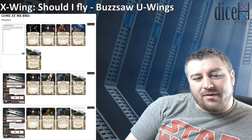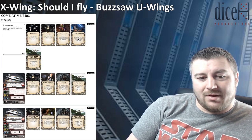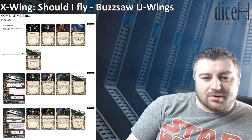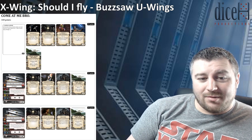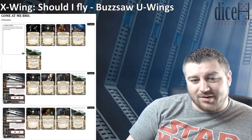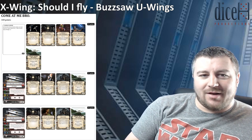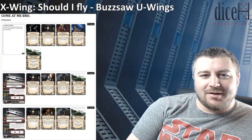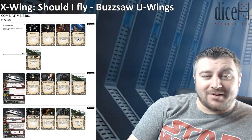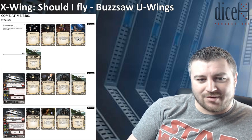For the second U-Wing we have Fire Control System, Kyle Katarn, Gunner, and Pivot Wing. With Kyle Katarn, whenever you remove a stress from him you put a focus token on him. So all three of them have the ability to sit pulling zeros every turn and just wait for the enemy to come into your arcs, then shoot at them with Fire Control System and focus generation.